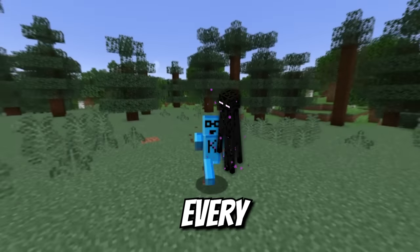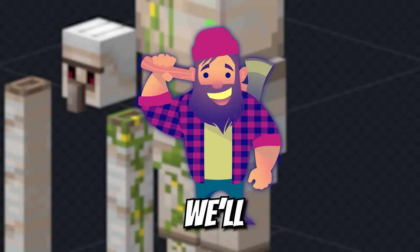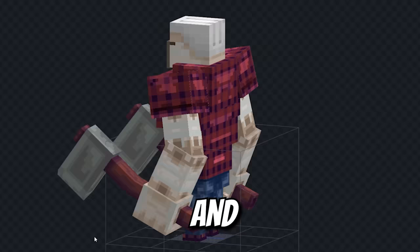I tamed every mob in Minecraft! Let's turn this Iron Golem into a Lumber Golem! We'll buff up that upper body, give him some beefy arms for swinging axes, a huge pair of axes perfect for cutting down trees, and we'll finish him off with a classic Lumberjack outfit. This should be perfect for our Lumber Golem! That guy's looking beefy!